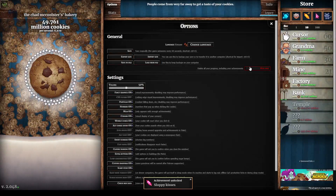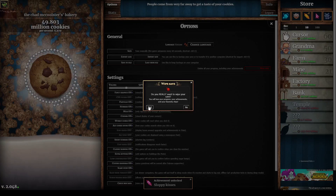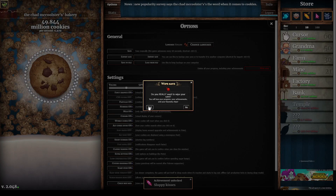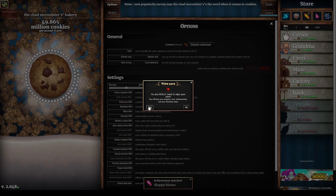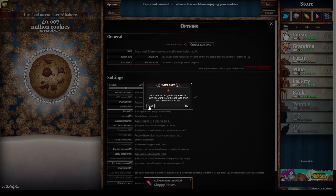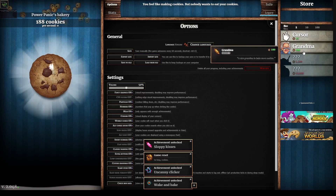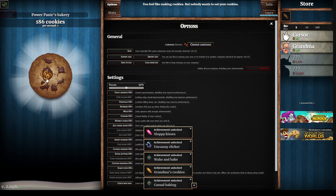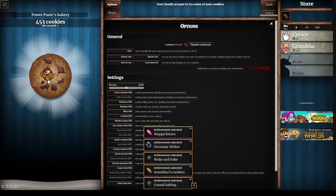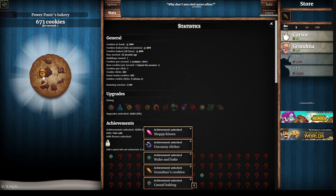So this is Cookie Clicker — everyone's heard of it. I saw and heard that there was Shadow Baking 3, which you need to get in 15 minutes. I've only been able to get up to two, so I'm gonna try for three. Three, two, one — okay, gotta go fast. We immediately go for the grandma. Also want to see stats at all times so you can know how good we're doing.